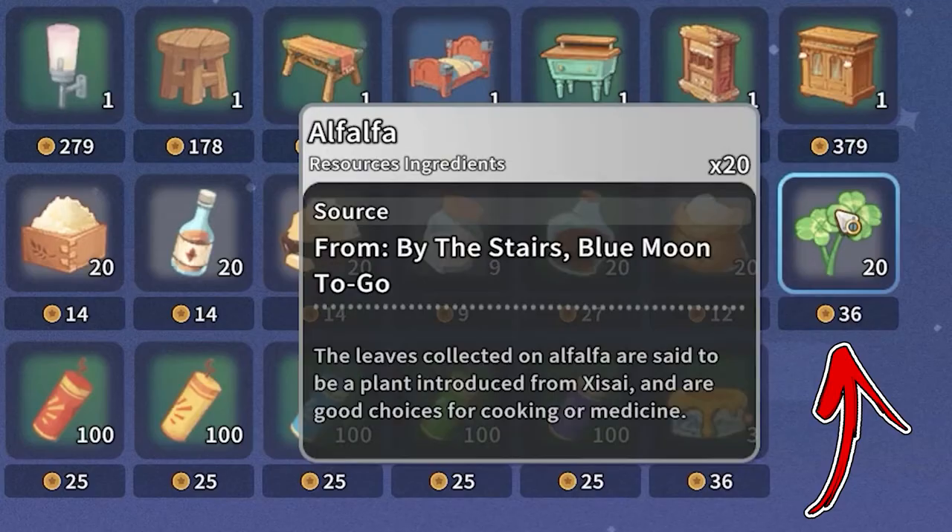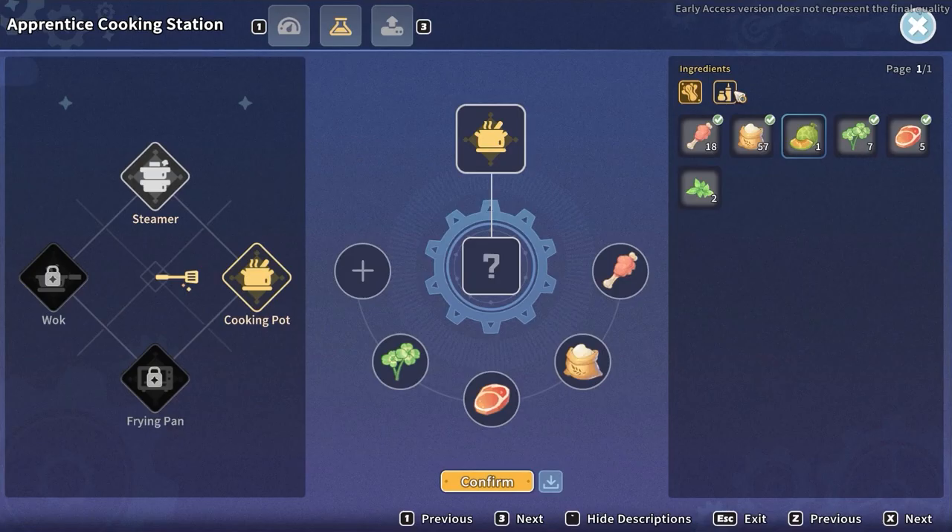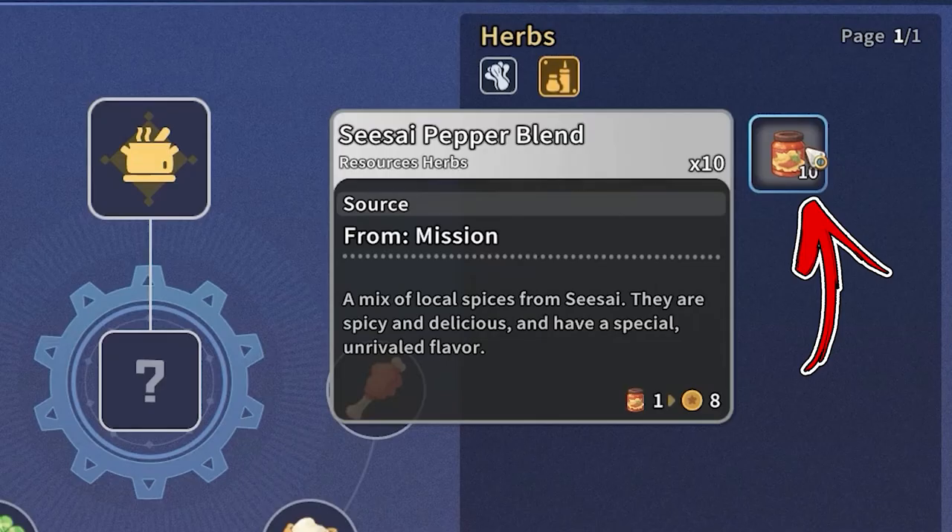For the fifth ingredient, switch toward the Herbs section, from where you have to add the Suzai Pepper Blend that you received from the Mysterious Man when you accepted the quest.